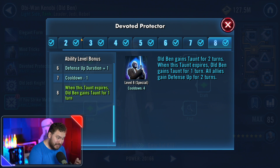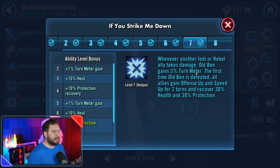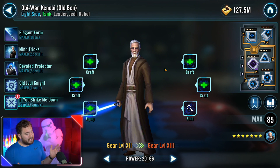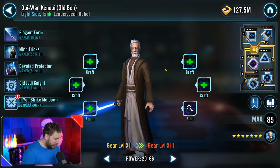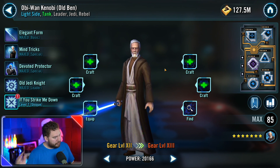When Old Ben gets defeated, he's going to grant a ton of stuff to the whole team. You kind of want Old Ben to die first — he grants offense up, speed up, and then allies can recover health and protection. He's also a Jedi, which is great for the Yoda event, and he can also be used for the Commander Luke Skywalker journey event.